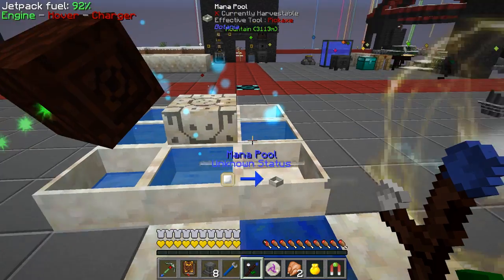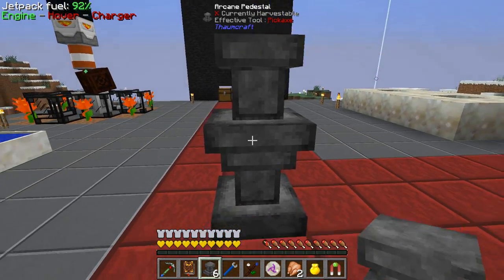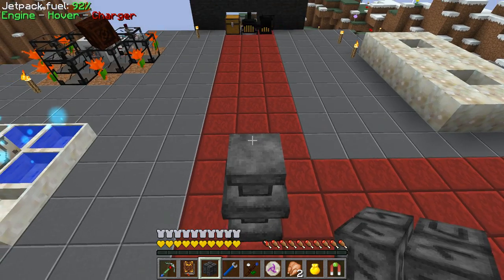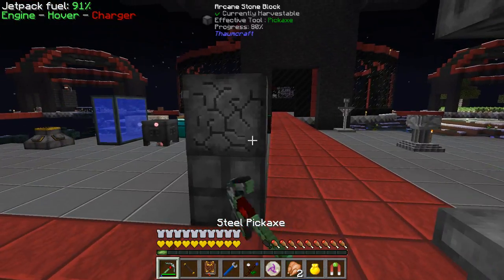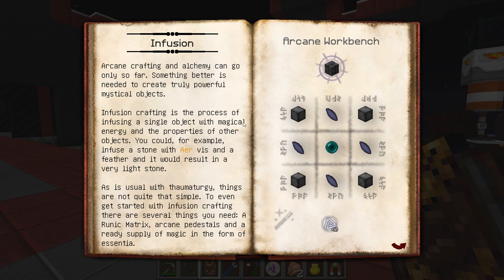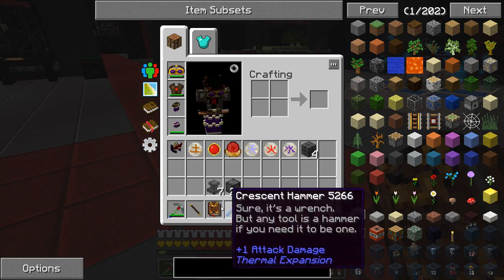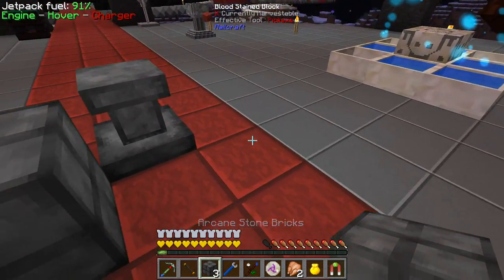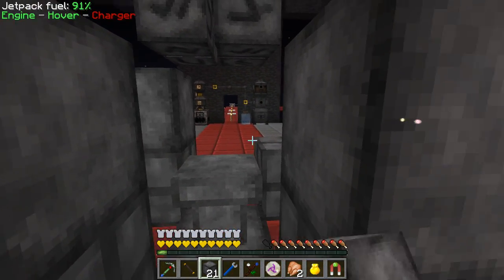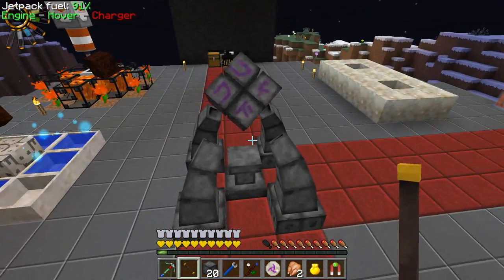I'll place the runic matrix down in the center, right on top of my world anchor. I'll give it a space - I think it requires a space - and the runic matrix above that. According to the book it looks like it should be right off the pedestal. That looks really tight but I guess that's the way it goes. We'll put these on top and now we'll do this - first time I've ever activated this infusion altar. That's awesome!